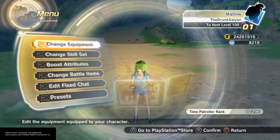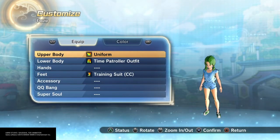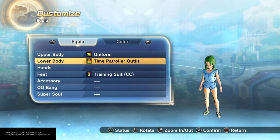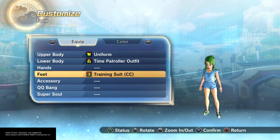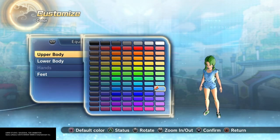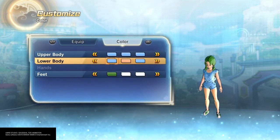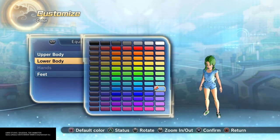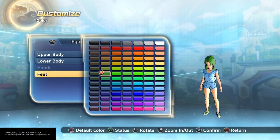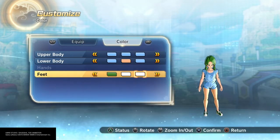For her equipment, I gave her two different outfits. The first one is more color accurate. I went with the uniform on top, the time patroller outfit for the lower, and training suit for the feet. This color blue for all three on top. Same color blue on the lower, then a skin tone match for the second color, and then blue again for the third. For the shoes, her shoes are green and white — so green for the first, and then white for the second two.